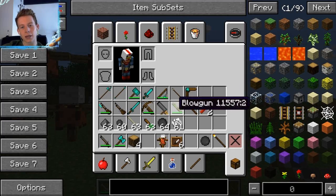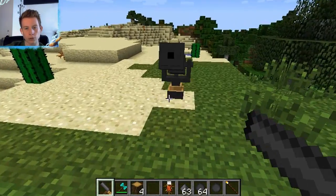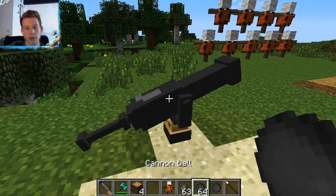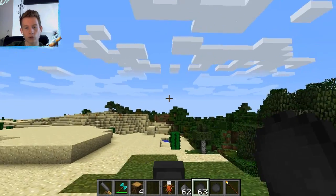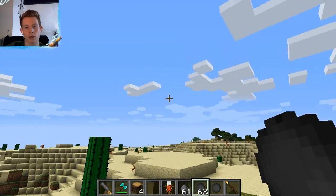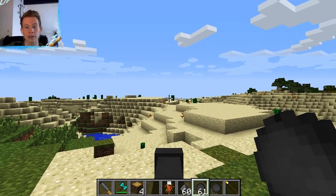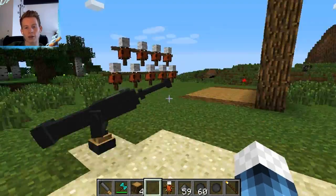Next we have the cannon, which requires cannonballs and gunpowder. You right click to place it on the floor — if you break it by punching it you'll get materials back, so place it somewhere you want to keep it. Right click with the cannonball to load it, get into it like a boat, and press shift to fire a big square cannonball — there's a lot of damage. Right click without a cannonball in hand to get out. The cannon crafting is five iron ingots, a flint and steel, and any wood block; cannonballs are just five stone and give you four.